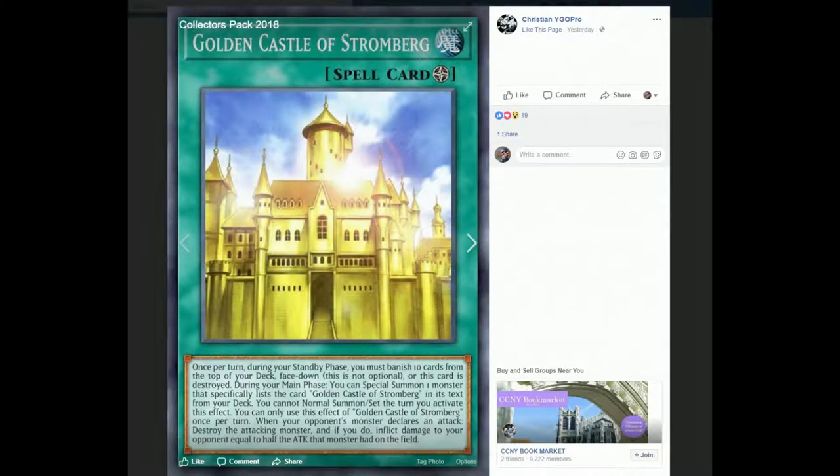Golden Castle of Stromberg: there is a maintenance cost — once per turn during your standby phase, you must banish 10 cards from the top of your deck face down, or this card is destroyed. So as long as this card's on the field, you're banishing 10 cards from the top of your deck until you can't anymore, and then it's destroyed. I already went over the special summoning from your deck, but also when an opponent's monster declares an attack, destroy the attacking monster — and this card doesn't target.